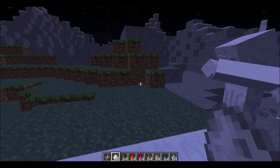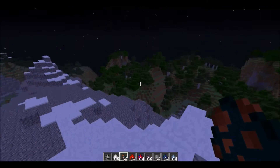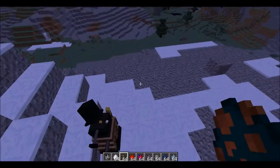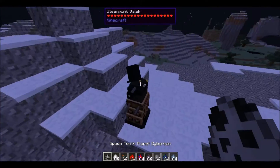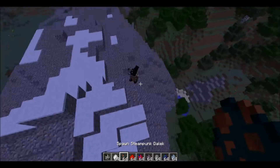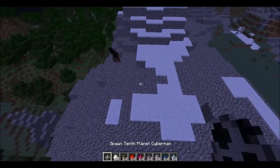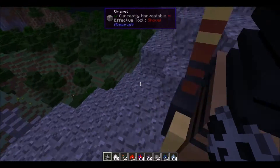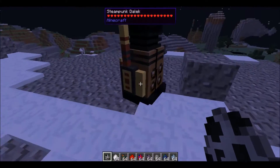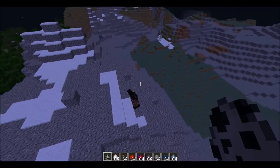Once it gets that close, it deals damage. The Steampunk Dalek is actually the only type of Dalek you can spawn with an egg that can shoot. All the other ones you spawn with an egg have to actually walk up to you this close and hit you.